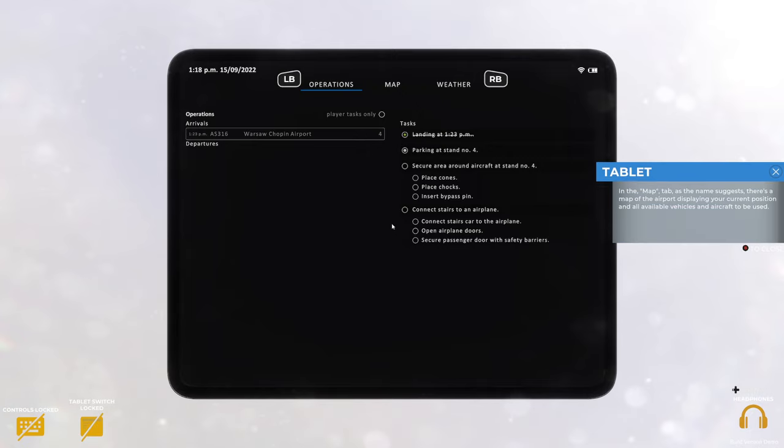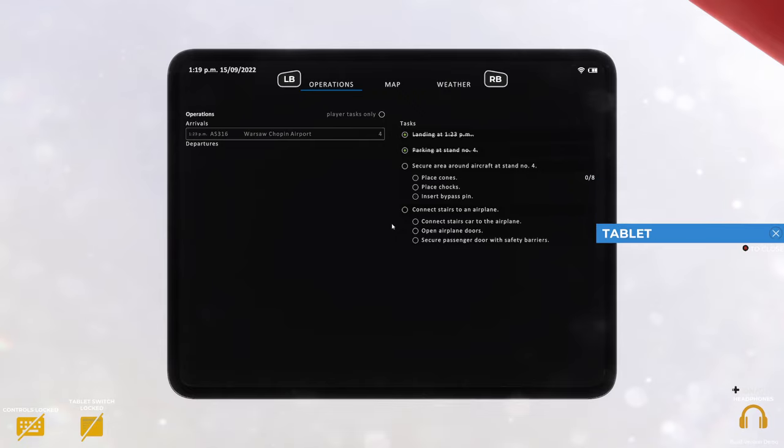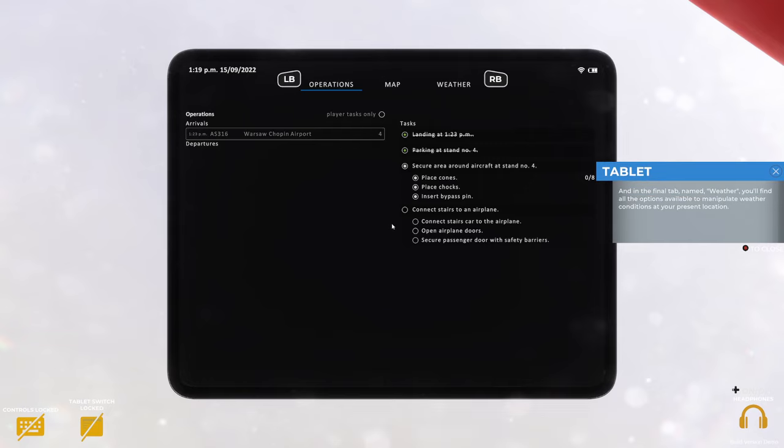In the map tab, as the name suggests, there's a map of the airport displaying your current position and all available vehicles and aircraft to be used. It won't actually let me go to the map, which is a bit weird. In the final tab named weather you'll find all the options available to manipulate weather conditions at your present location.